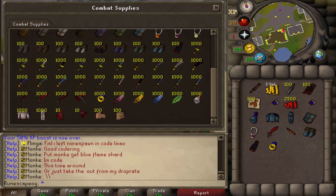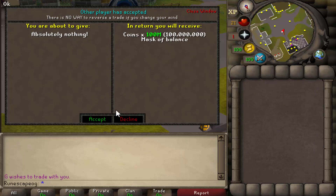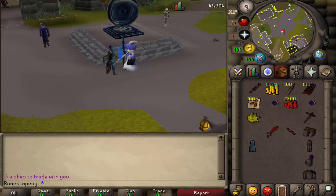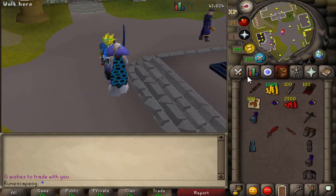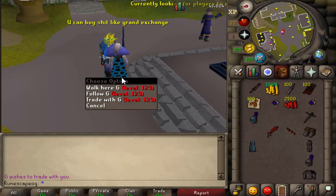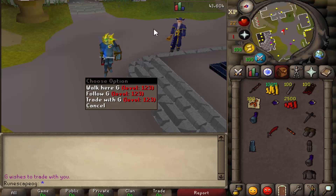A player named G actually traded me a 100 million cash stack and a Mask of Balance — that is insane! A huge shout out to him. I'm going to add that to the end-of-video giveaway, so make sure you smash the like button, subscribe to the channel, and comment your in-game name below.